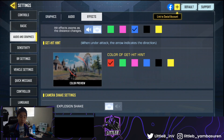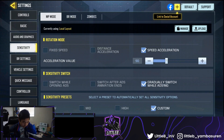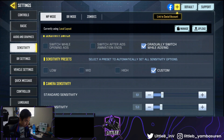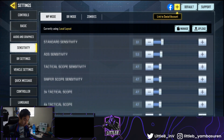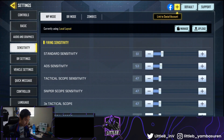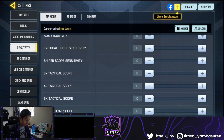For effects, I like the blue one because blue colors feel more vibrant. Don't forget to turn off explosion shake — you really don't need all those unnecessary effects going across your screen. Finally, sensitivity: speed acceleration is at 90. A lot of people do switch-while-ADS and I do gradually switch while ADS. Standard sensitivity is 61, ADS is 53, and everything else is at 47. For snipers it's the same: standard 61, ADS 53, everything at 47.